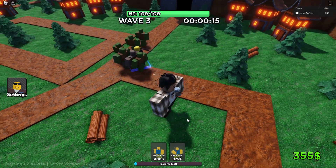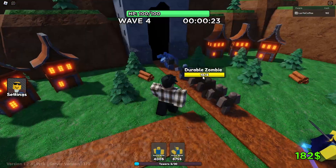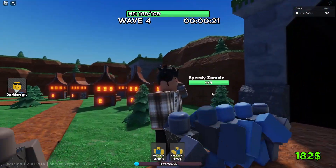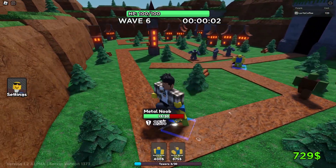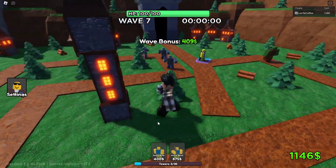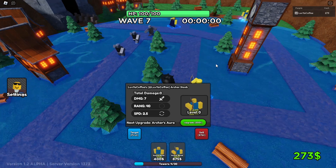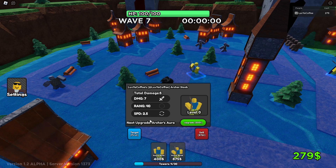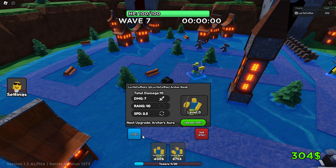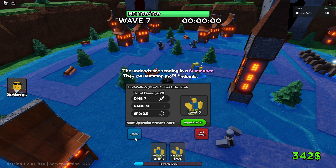A couple enemies are gonna get by. The enemies are pretty basic — there's a big giant zombie with 90 HP and a shield with a percentage. We can afford the archer noob now — he has insane range. On the towers we've got damage, range, speed, and targeting options.